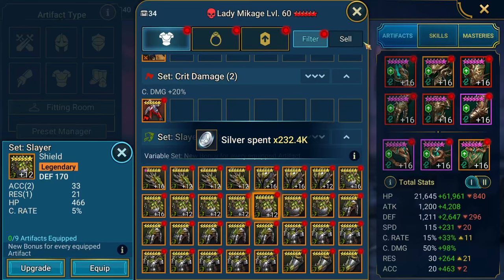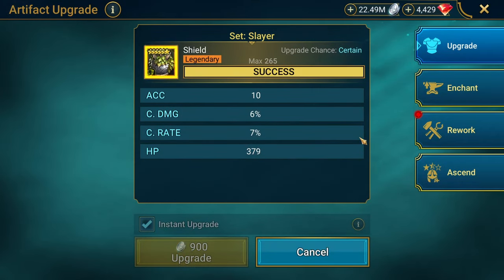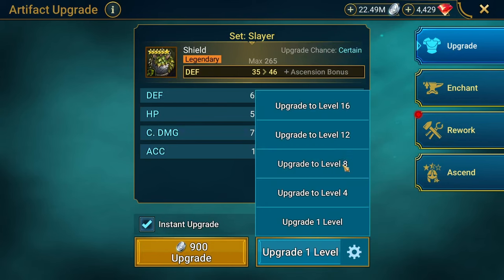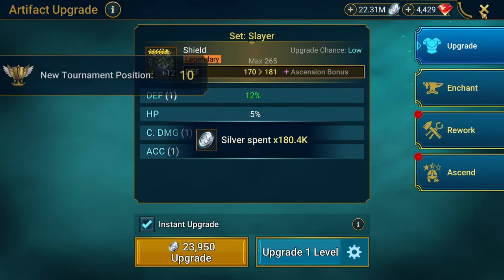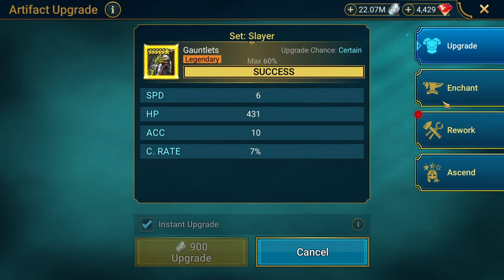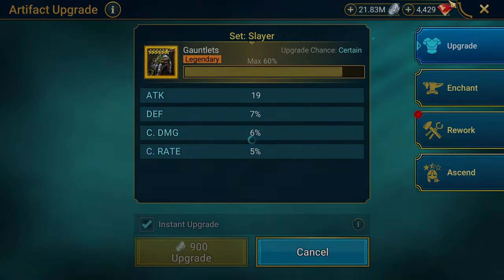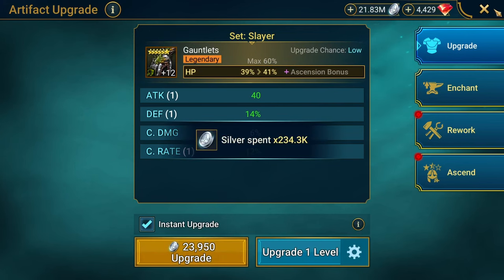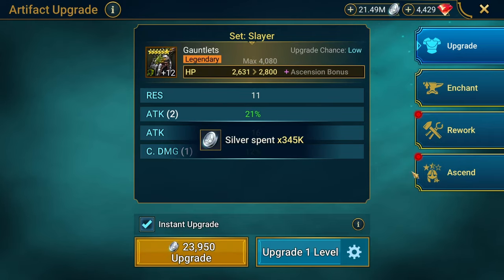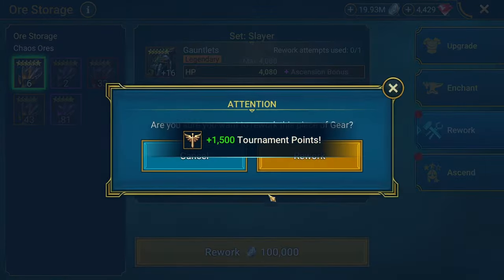Crit rate I guess. I feel like Plarium has stats weighed against you — like, 'oh it's a slayer set, he needs damage stats, let's give him accuracy and resistance. Perfect.' Flat here — I think we can reroll this. Give me quads, triple. Roll it up — attack, double. Fine, we'll reroll this and check it. HP and they give me HP back. Wow, thank you so much.